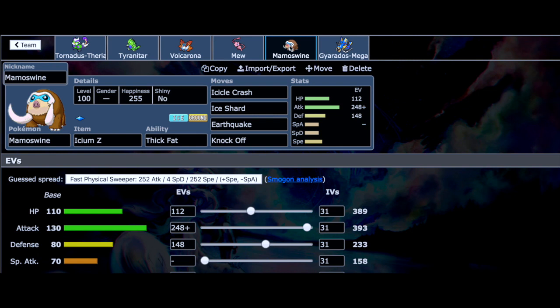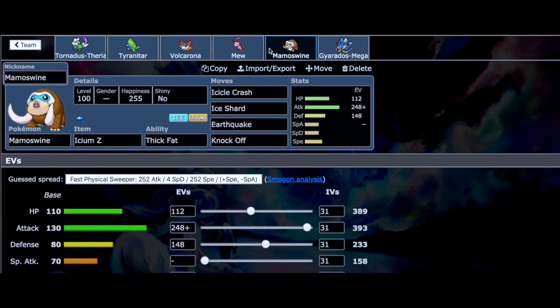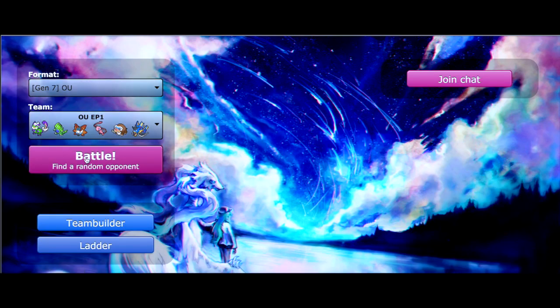We have an Icium-Z Mamoswine — we probably won't see the Z-move since I don't end up using it. It's got Icicle Crash, Ice Shard, Earthquake, and Knock Off, a very good offensive Mamoswine to knock off items and spam Earthquake and Icicle Crash. We are playing OU, so a lot of Pokemon are present there. Our Mega for the video is Mega Gyarados — another Dark type on the team, though we have fighting resists in Volcarona and Tornadus. It's a Dragon Dance set, and I really like it. Let's jump right into the battles!